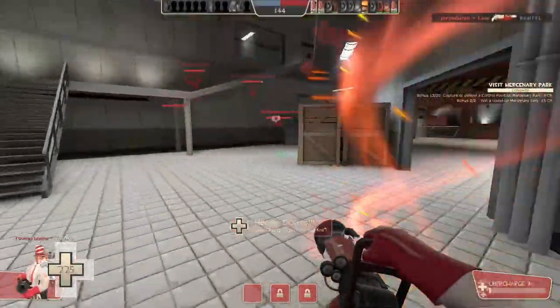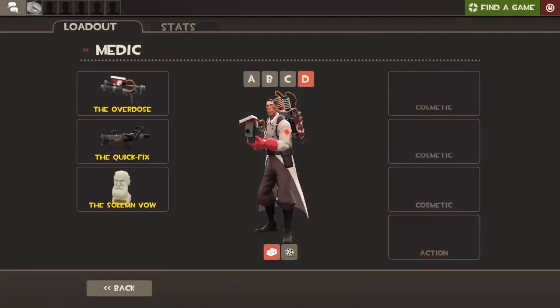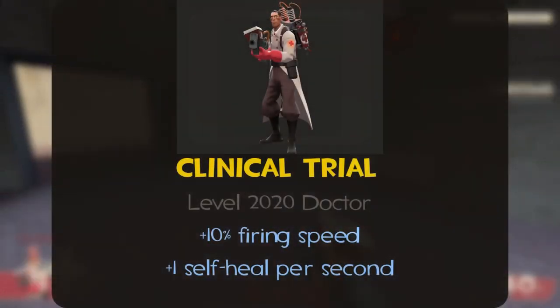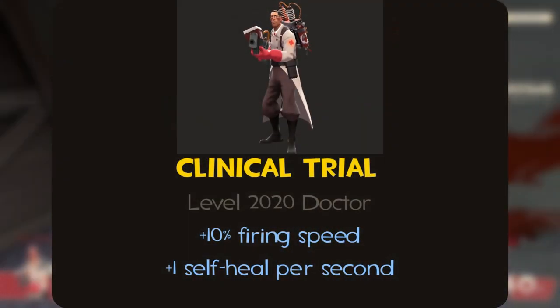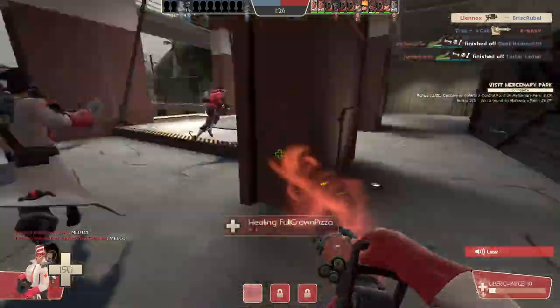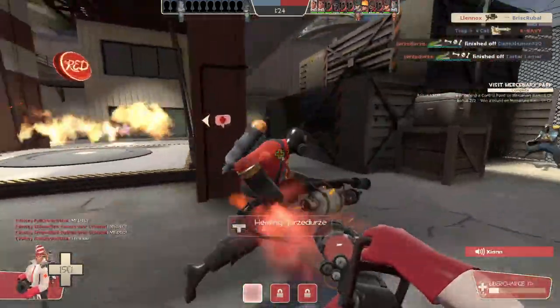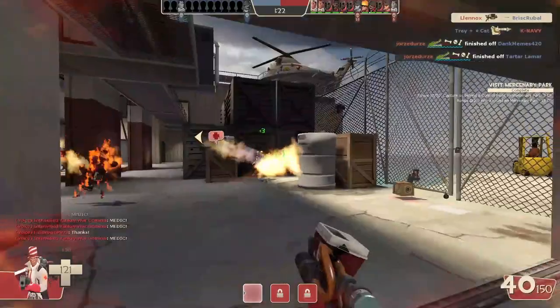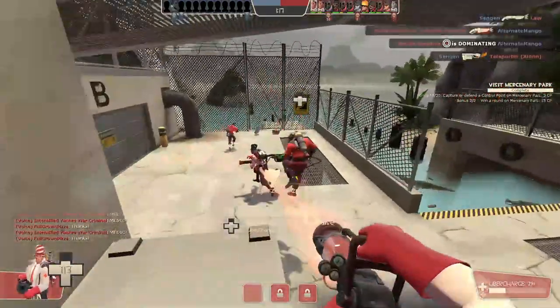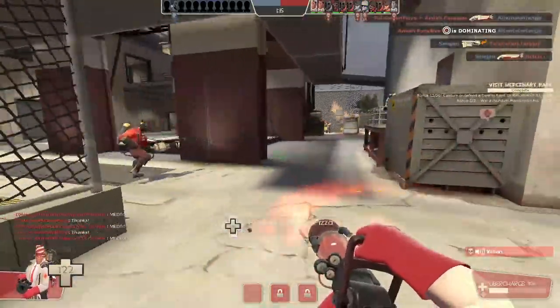Onto the support classes, we have the Medic and the Clinical Trial, which was released during the Uber update. This is the first set in the list where it's entirely weapons: the Overdose, Quick Fix, and Solemn Vow. This weapon set would have a 10% firing speed increase, and you get 1 extra self-heal per second. After trial and error, the Medic found ways to power his weapons, so they're optimized just a bit better. The Solemn Vow would have no downsides at all now if he used this set, and the Overdose could kill just a bit faster.